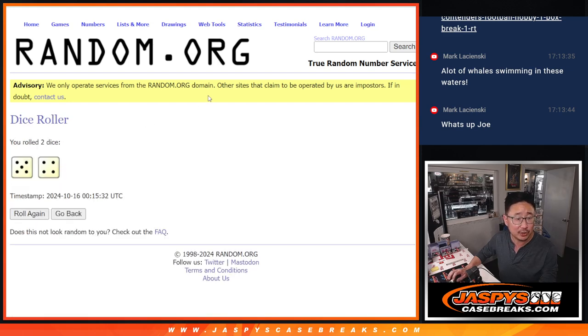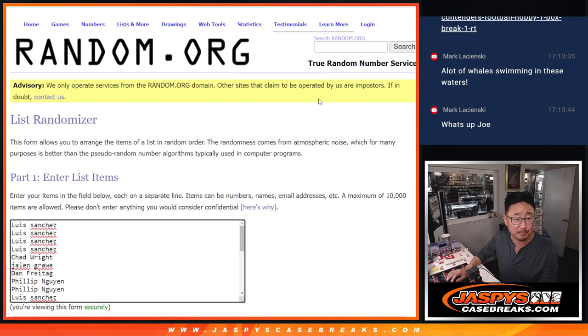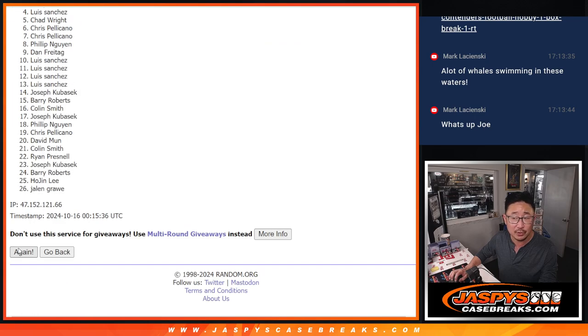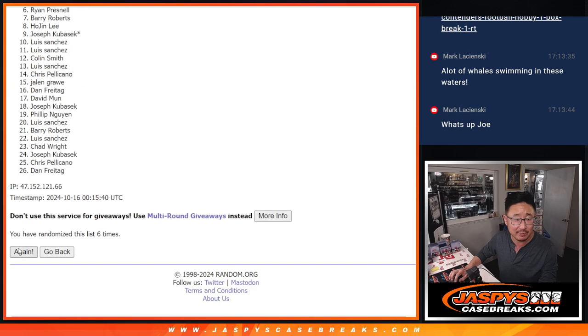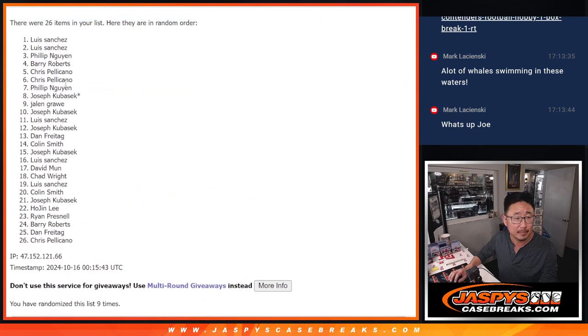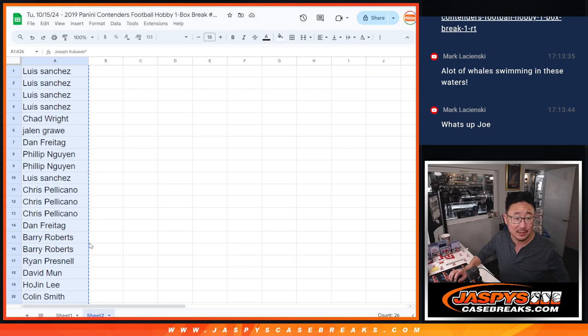Big thanks to this group for making it happen. There are the six spots we're giving away within the contenders break, so let's do that first — that's our first dice roll. Top six after five and a four, nine times. After nine rolls: Luis, Luis, Phillip, Barry, Chris, Chris. There's your top six extra spots going your way.